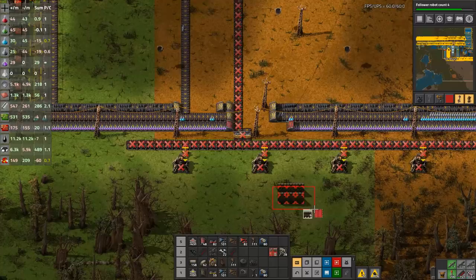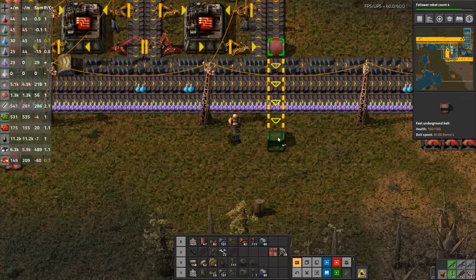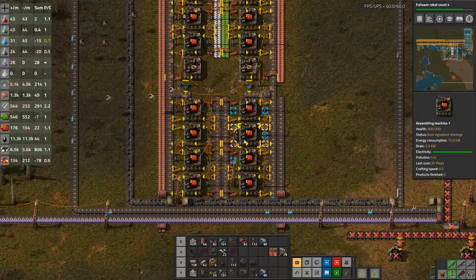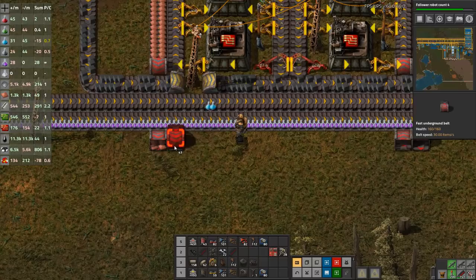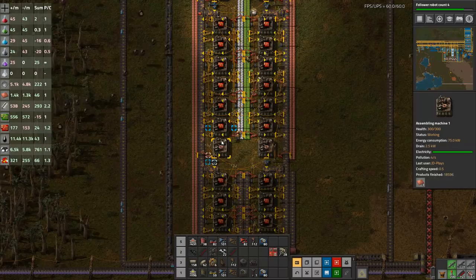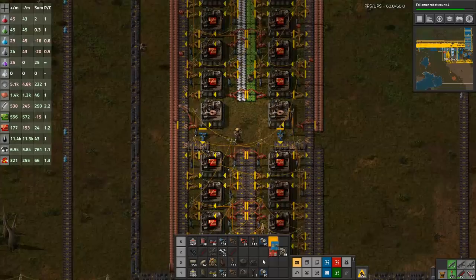Moving things over the top, getting rid of those two power poles, putting a real power pole in there. Then I need those going back that way. I want to go one, two, three, four — then I want to copy there to there and blueprint that on the end.